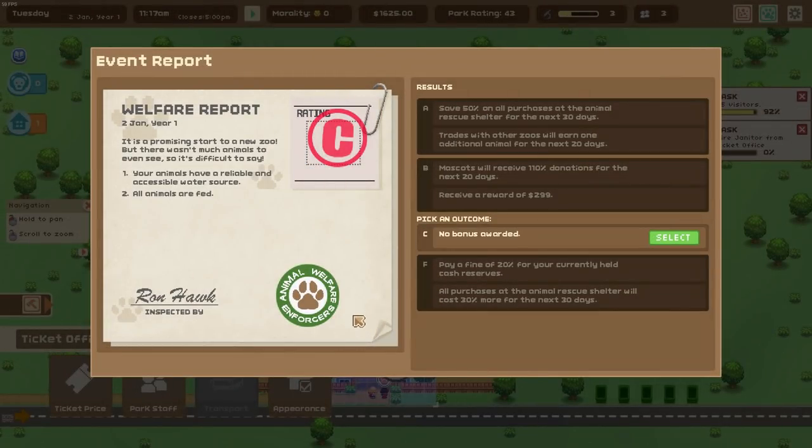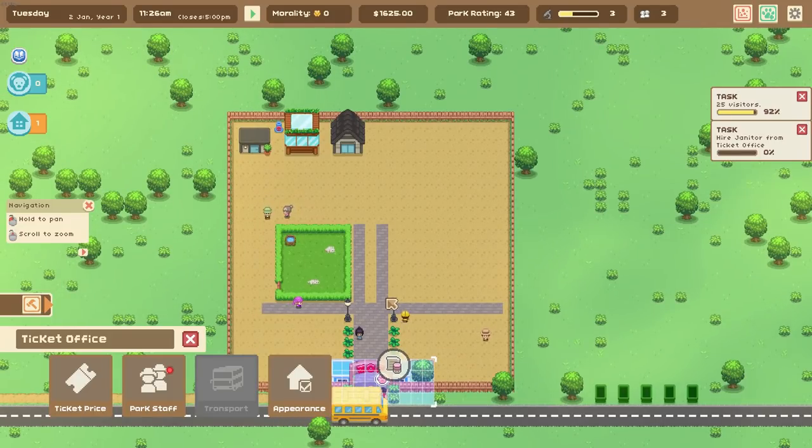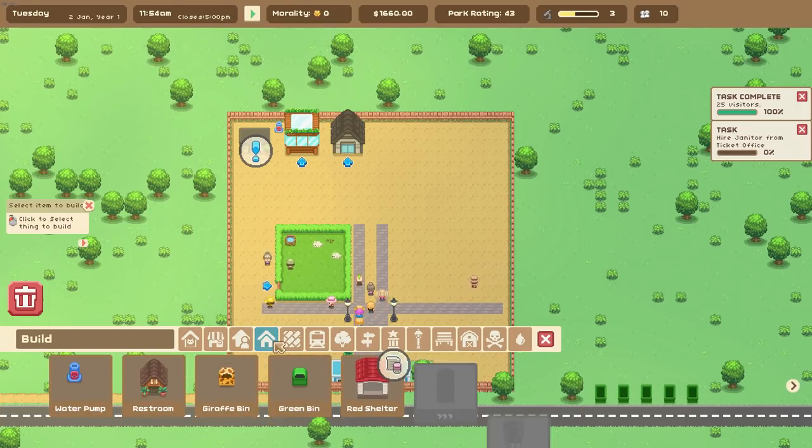Welfare report — your animals need to be treated right. Periodically you get one of these welfare reports that gives you a good grade or a bad one. A C grade is pretty middle of the line, so no penalty and no bonus. Now, you don't have to just be a good zoo — you can be an evil zoo. Who's going to want to mistreat animals? That's a horrible thing to do. However, the game does allow you to do that if you want. Different strokes for different folks.